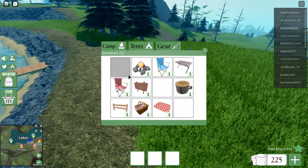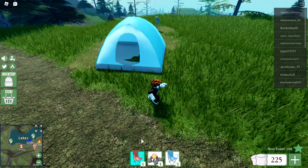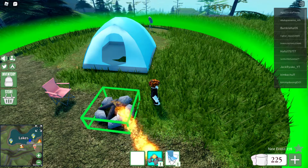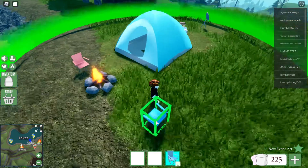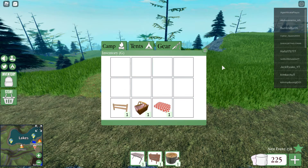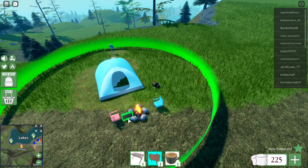Next thing I do is grab chairs and a campfire — you don't have to do it the way I'm doing it, it's just one option. This is taking forever. You just place the chair, place it again — you don't have to do it how I'm doing it. You might be wondering how come you have certain items and others don't — that's okay, it's not something you need right now.